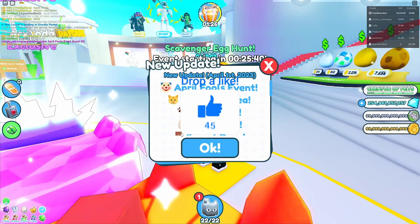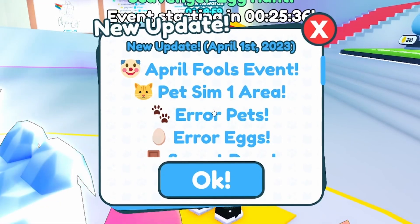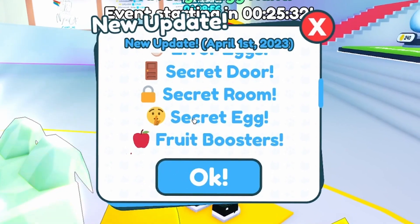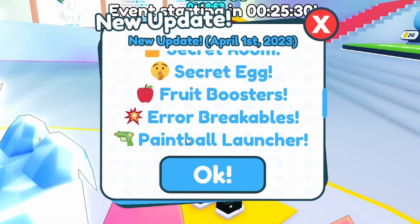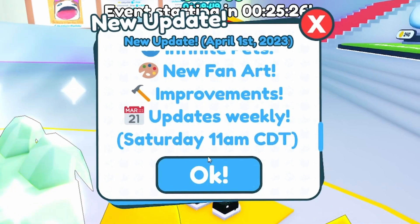Hello everyone, thanks for tuning in! We're back here in Pet Sim X for the April Fools update. Here we have an April Fools event with pets in one area, error pets, error eggs, a secret door, a secret room, a secret egg, fruit boosters, error breakables, paintball launch, infinite pets, new fan art, improvements and updates every week.